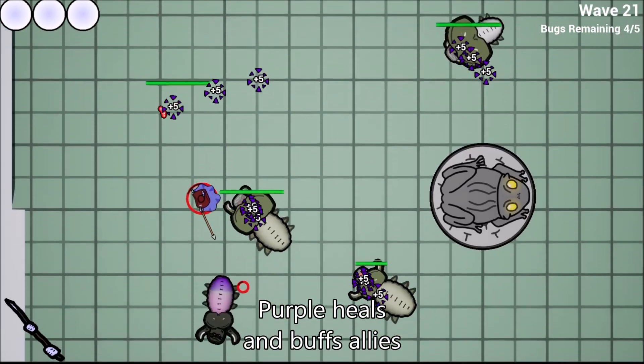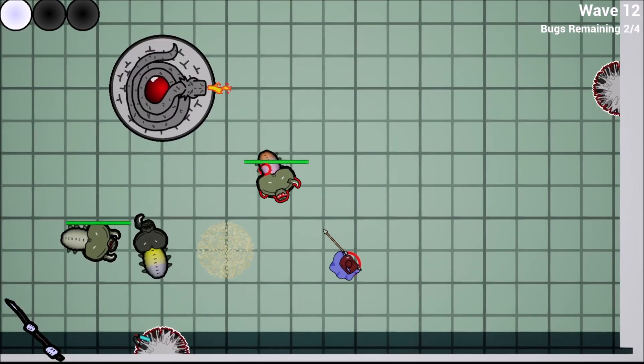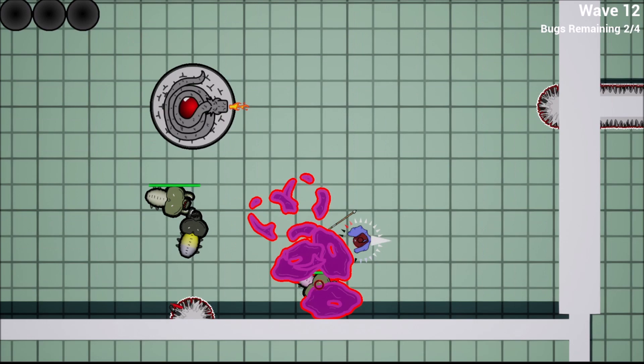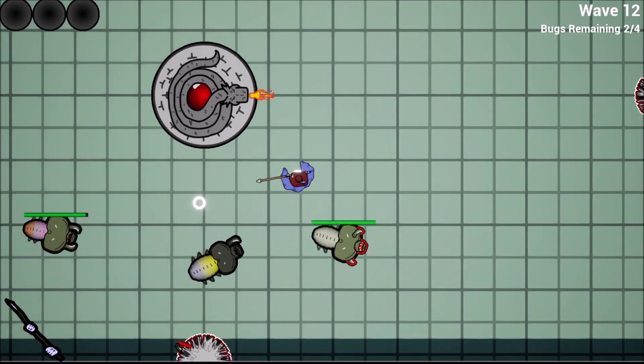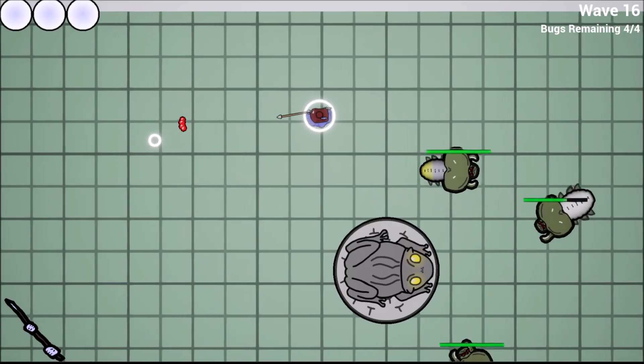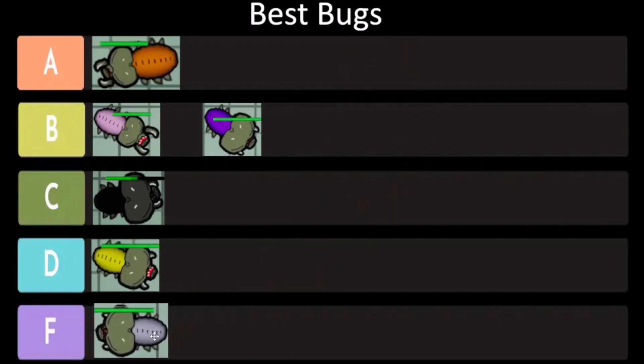The black and purple variants punish you if you kill them by raw damage instead of with that instant kill. This pink one lobs projectiles as it charges, making it more dangerous to attack immediately after it finishes its own attack. There's also this light blue one, but it doesn't really add to any of this. You don't have to worry about that one.